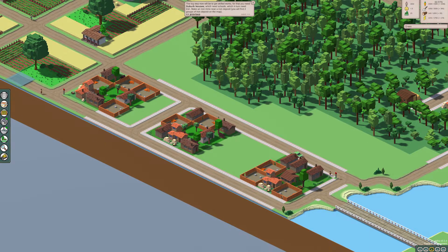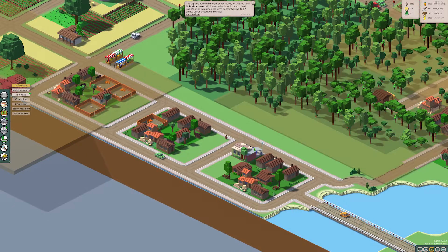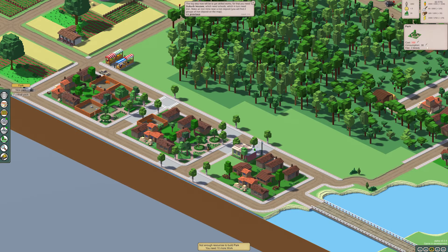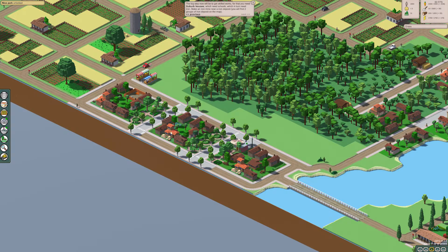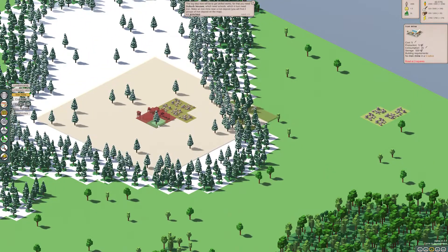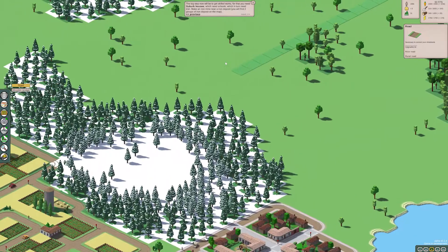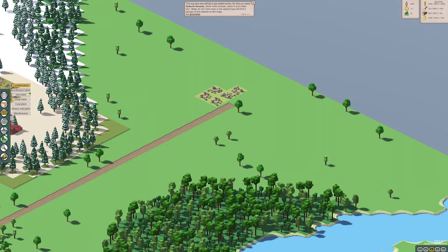I think what we'll do is put some little parks in here and then maybe a little local market, a mini mart right there, maybe some parks. There we go — what a lovely little, I guess ex-urb, would that be an ex-urb possibly? Let's get an iron mine going — I know we found some over here, right. Yeah, let's get this going, right in there. Let's get a little iron mine coming along.